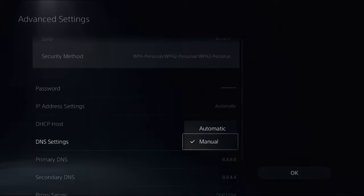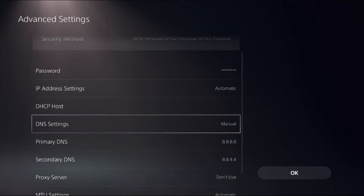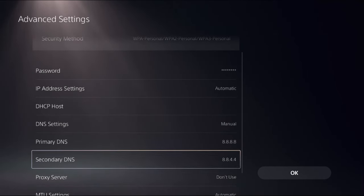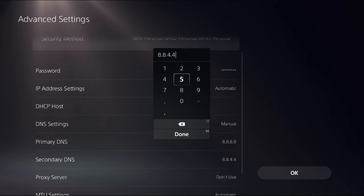Once you are in Advanced Settings, go to DNS Settings and choose Manual. With DNS set to Manual, you can access Primary DNS and Secondary DNS. In the Primary DNS, enter 8.8.8.8 — this is really important. Then in the Secondary DNS, enter 8.8.4.4.